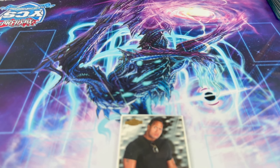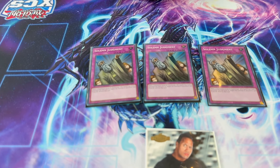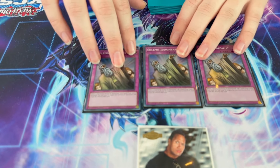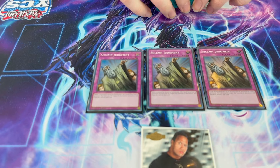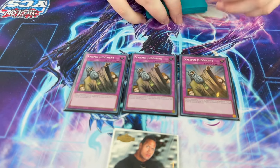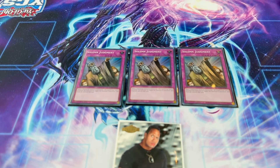Now the side deck — most of this is pretty basic, covering the wide range of plays. A lot of people go with Book of Eclipse or Droplet going second, but we went with the spiciness of three Solemn Judgments. Round two against Chimera, he chained a Droplet and sent three cards, not one of which was a trap. I just flipped Solemn Judgment — you lose, dude. You just sacked half your hand and it didn't resolve. Three Solemns is awesome, and I never went to time a single round in the tournament.